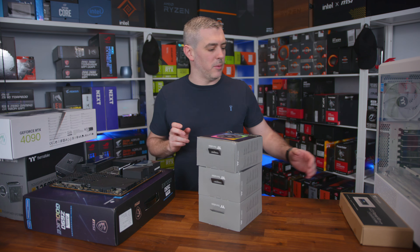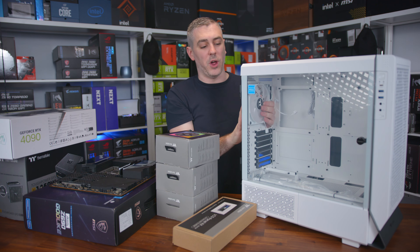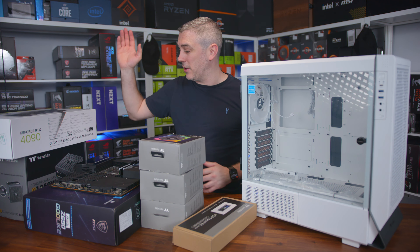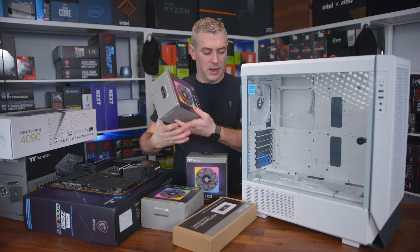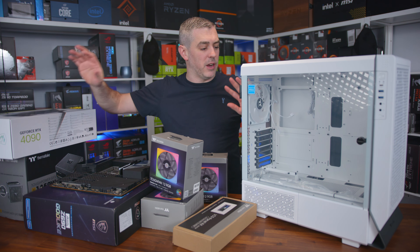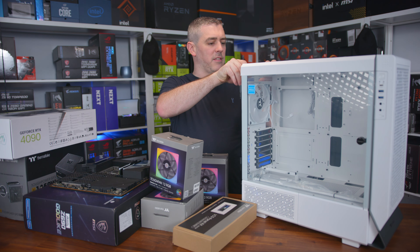In terms of the case, we're using the Thermaltake Ceres 500, and we're going to make some changes to it. It's their newest one on the market and comes pre-installed with a 140mm fan in the back and three in the front. But I'm going to change things because I like everything to match. The motherboard has a fair amount of RGB, so does our graphics card. So I'm going with the TuffFan 12 RGBs — we've got nine in total: three at the top for the AIO, three at the front, and one in the rear.